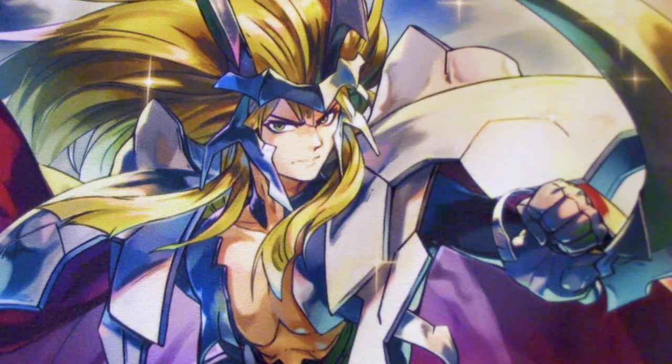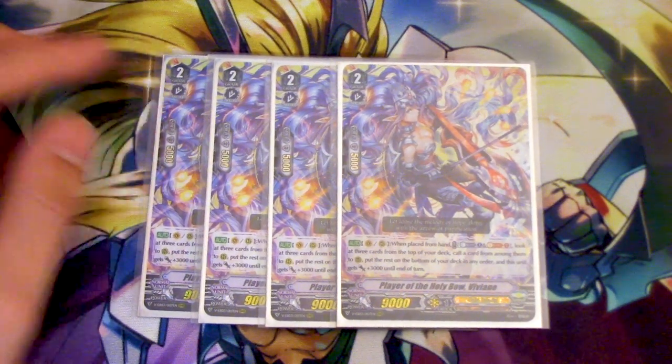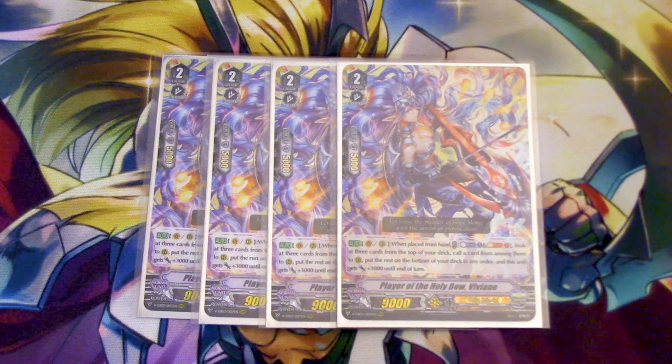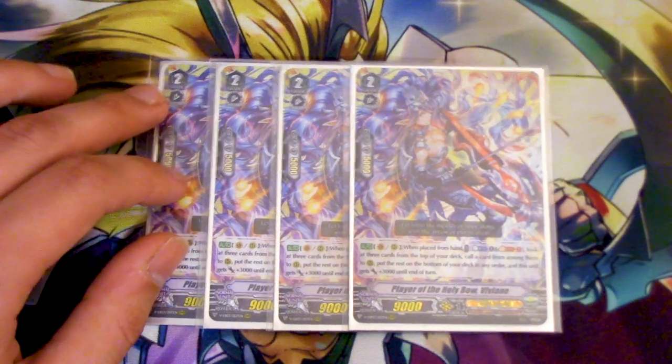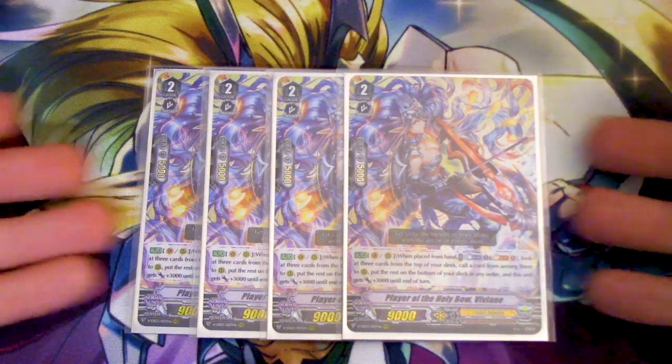We're running four copies of Player of the Holy Bow Dendrine. This is your ride target when you're going into your Grade 2 turn. When placed on Vanguard or rear from your hand, you can Counterblast one, Soul Blast one, look at the top three cards of your deck, call one from among them, put the rest on the bottom, and this unit gets 3k. It's good when you're building a board with Branius into Dendrine, then using Garmor's skill to give the field more power — basically spamming the board. Dendrine makes good discard fodder with Kaiden's skill if you run out of soul.